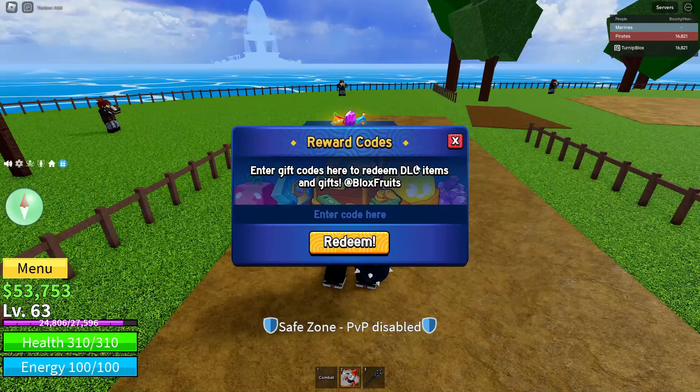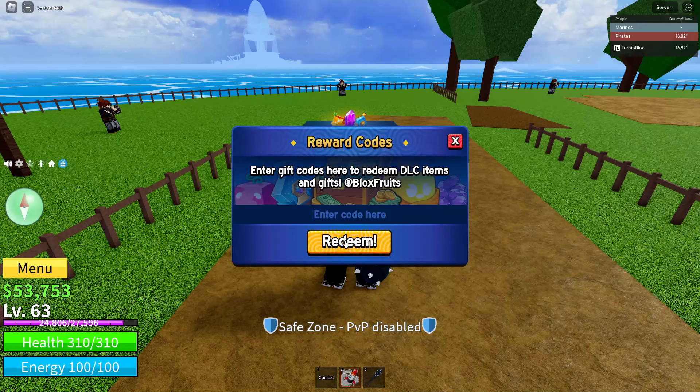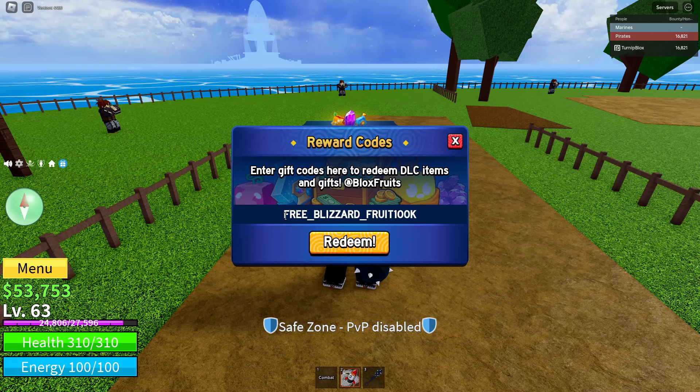Go ahead and tap that blue circle with the white present. It's going to pop up a menu saying 'Reward Codes — enter gift codes here to redeem DLC items and gifts at Blox Fruits.' Right below that text there's going to be a box that says 'Enter code here' — that's where you're going to type today's free fruit code. Then there's a big orange Redeem button which you'll click once you've typed in the code. The code is: FREE underscore BLIZZARD underscore FRUIT100K.